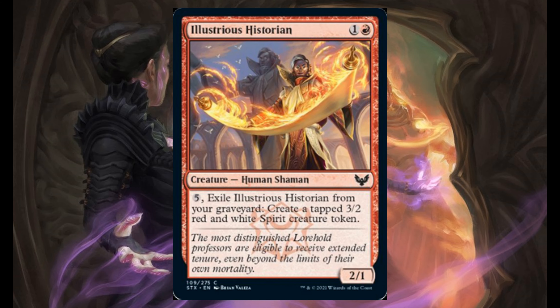Illustration Historian — 1 and 1 red, it's a 2/1. For 5, exiled from your graveyard, create a tapped 3/2 red-white spirit creature token.